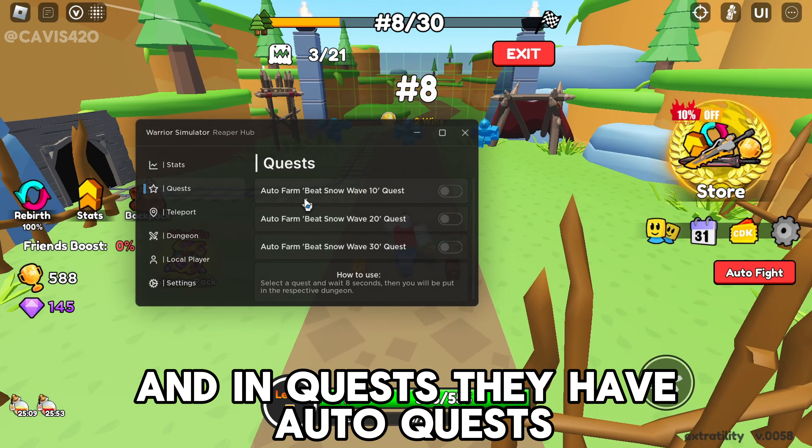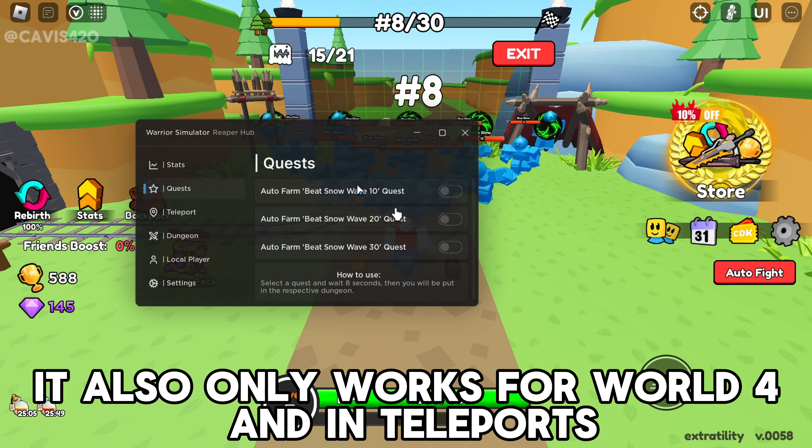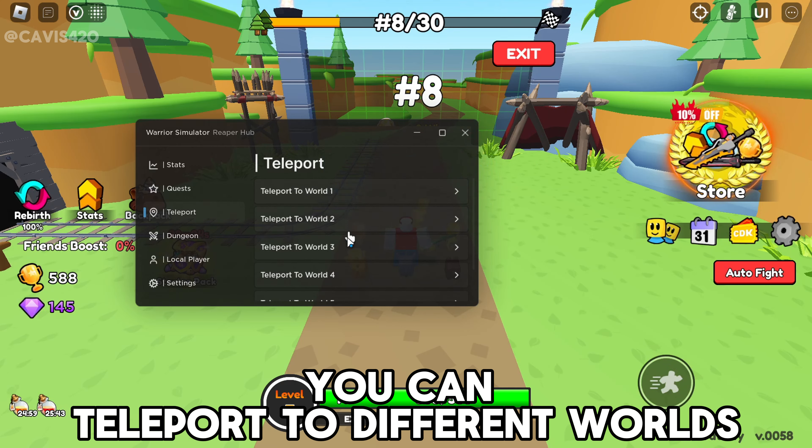In quests, they have auto quests, which also only works for world four. And in teleports, you can teleport to different worlds.